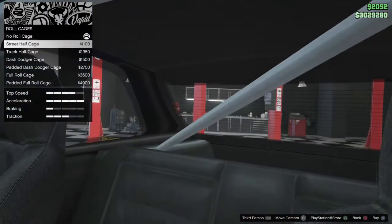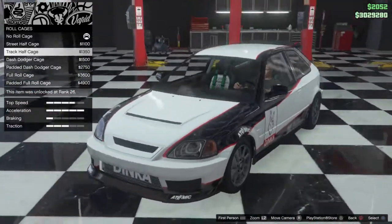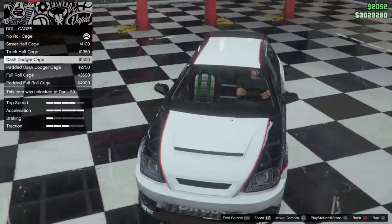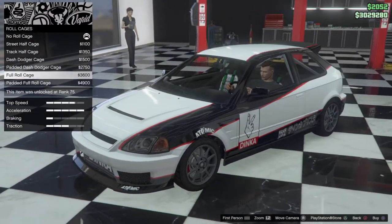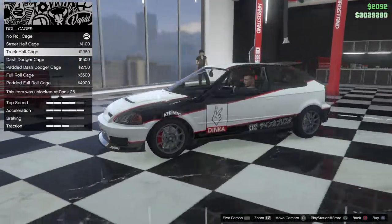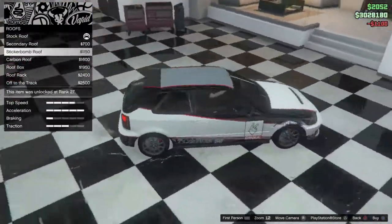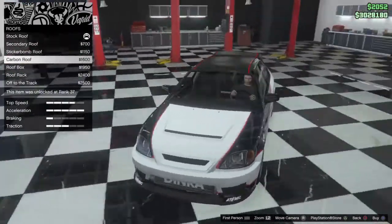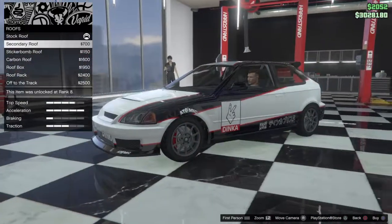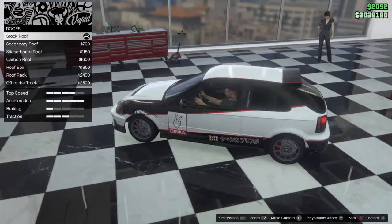For roll cage: street half cage — that's pretty nice. Track half cage — really cool, it says Dinka on it. Dash dodger cage, padded dash dodger cage, full roll cage, and padded full roll cage. I almost just like the street one because this is a street look, so we're going to go for the street half cage. For roof: secondary roof, sticker bomb roof, carbon roof — that looks really nice — roof box, roof rack, and 'off to the track' — that's really funny. We'll keep it stock.